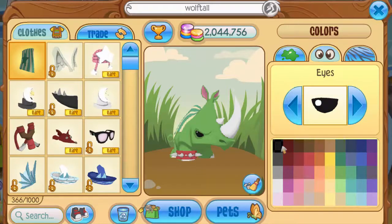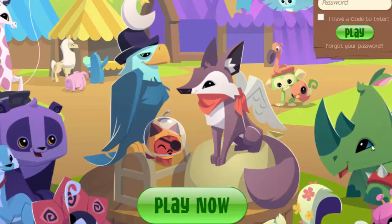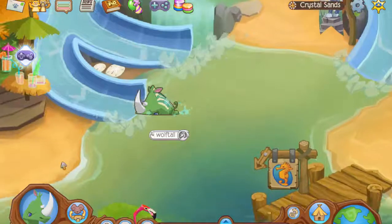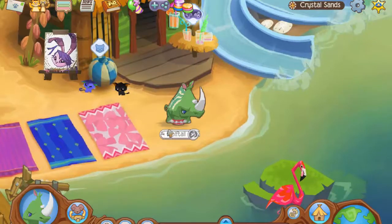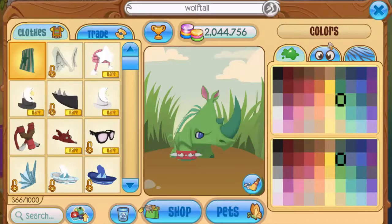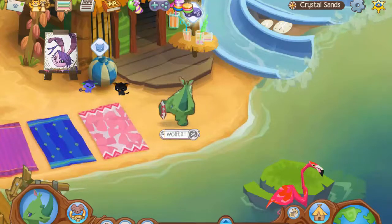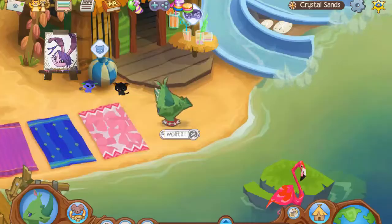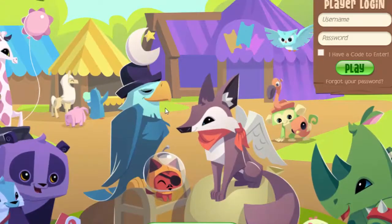It didn't have any pattern, and it had these kinds of eyes but the other way around compared to the home screen. I'm going to make it have blue eyes because there's a little part of blue in the rhino. I almost forgot to make the part of the horn dirt green. This is the rhino finished — it has a really awkward dance!